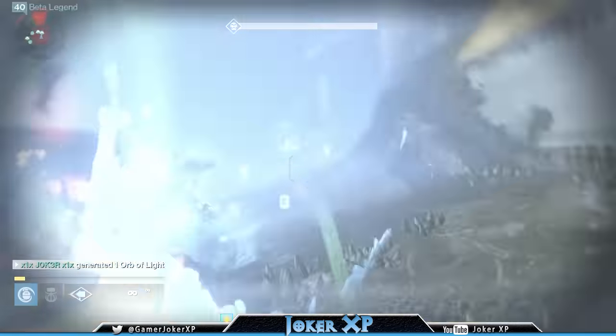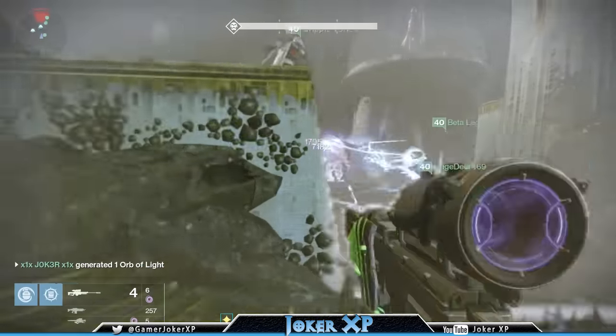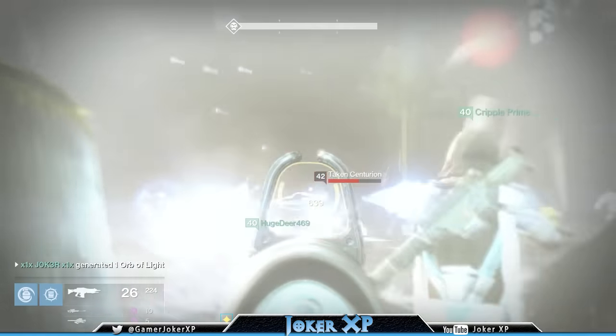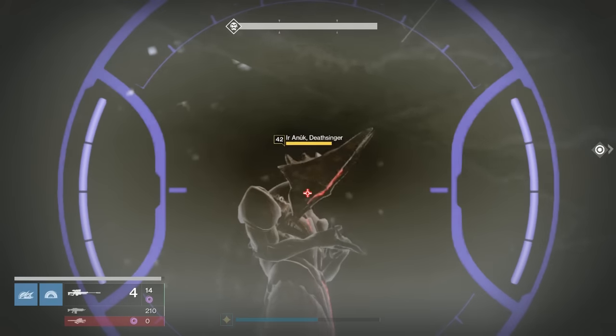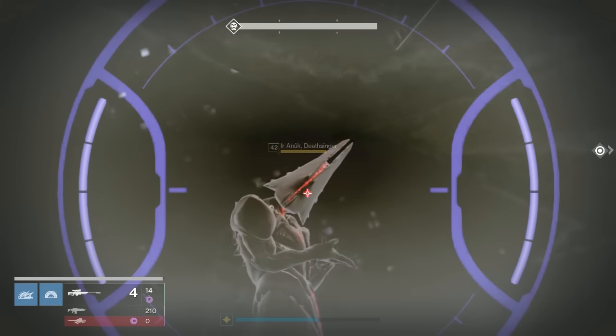What's happening, my friends? JokerXP here with some Destiny gameplay from the King's Fall Raid on Normal. Today I'm going to show you some fast tips on how to easily defeat the Daughters of Oryx, known as the Deathsingers, Ir Anuk and Ir Halak.